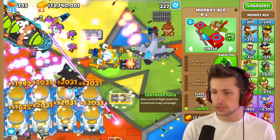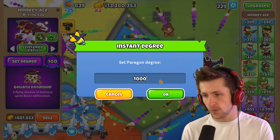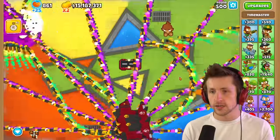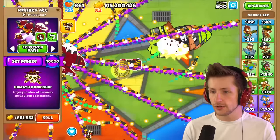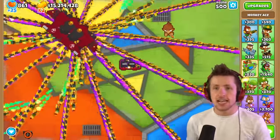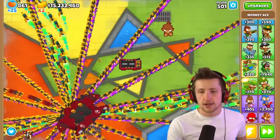Let's jump it up to the Goliath Doom Ship — the monkey ace paragon. Set degree to 100, that looks so cool. Now set degree to 10,000 — 1,000, 10,000. Let's see what round we can try. Round 500 — oh, it can beat it but it has some troubles. So let's do degree 100,000. This is monkey ace degree 1,000 against round 500, easily destroying fortified BADs now — no problem at all.